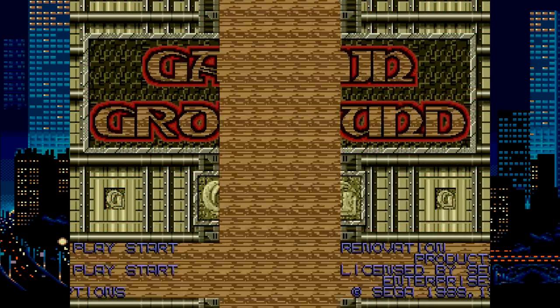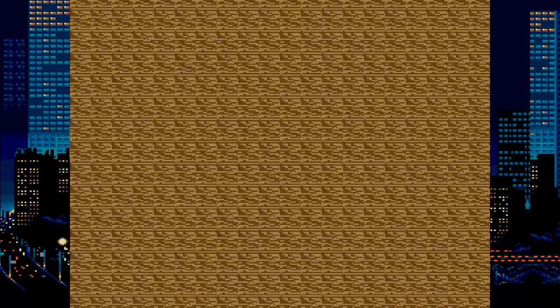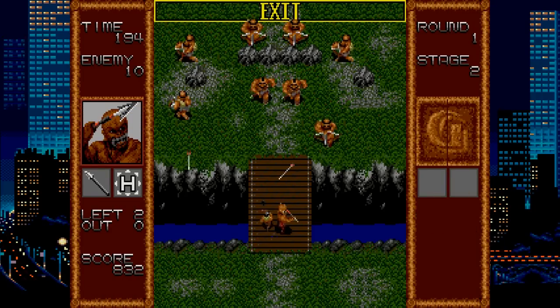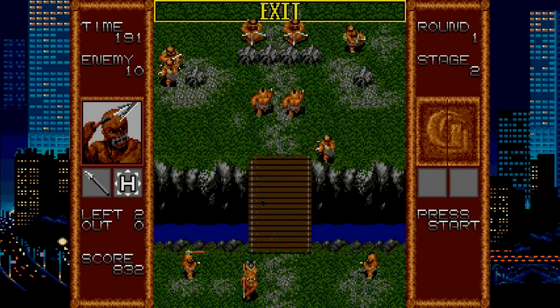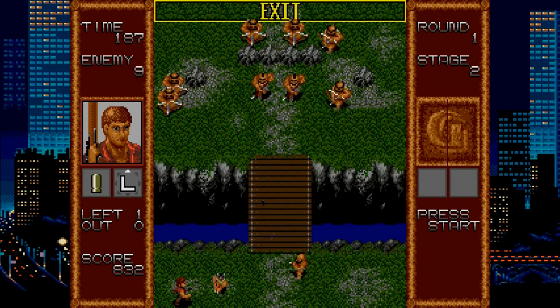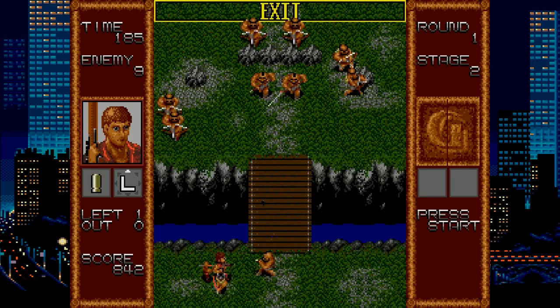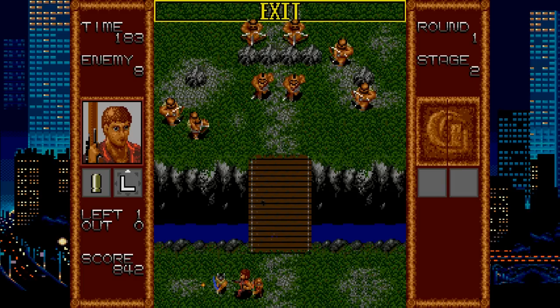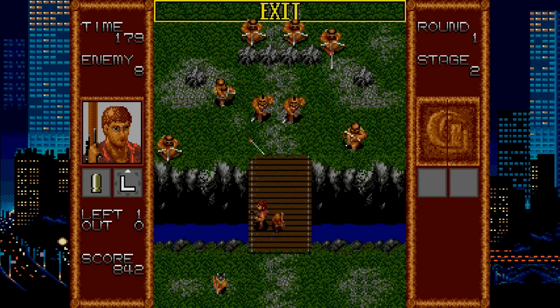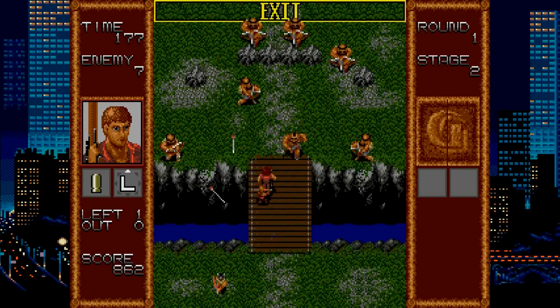Gain Ground is a slow-moving top-down shooter where you must either kill all the enemies on screen or get all your characters to the exit. Each character has different weapons and are better in different scenarios. It's simple, but I actually found myself kind of wanting to keep playing it, and I could definitely have seen myself wasting a few afternoons seeing how far I could get when I was a kid, especially with a buddy.